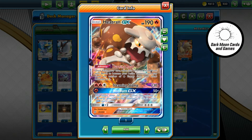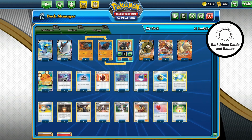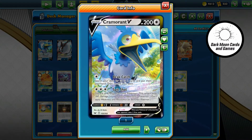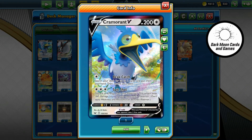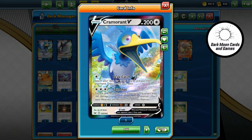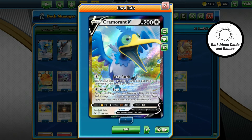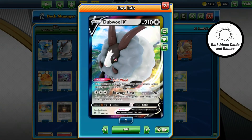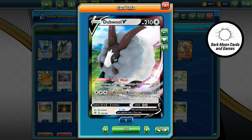Our other kind of techs in here — like Cramorant — just because he's an easy way to snipe a Dedenne off somebody else's bench, or anything else that maybe you didn't quite finish off; it gives you the possibility of attacking anywhere. And the Double is sort of a late-game guy — if you get to the point where they've taken five prize cards, he can hit for 270.